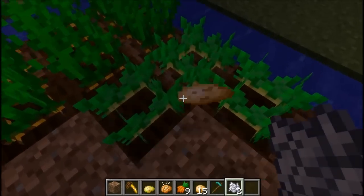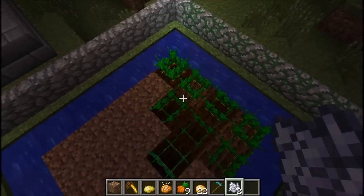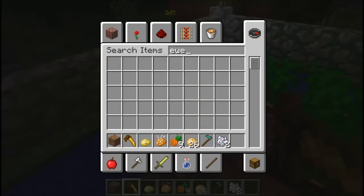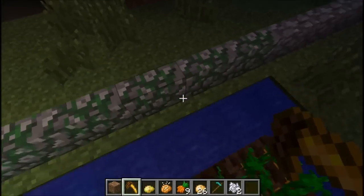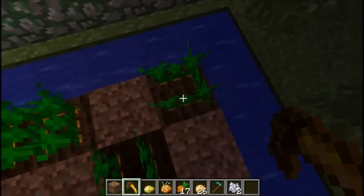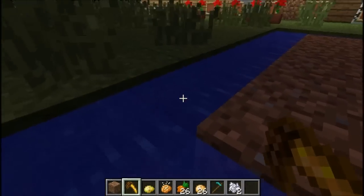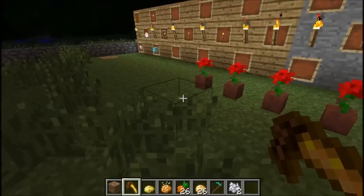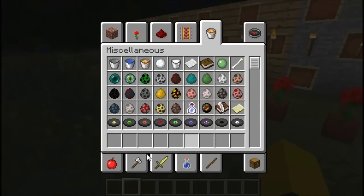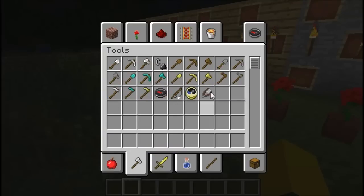I wonder how you get poisonous potatoes. Do they spoil? Maybe they spoil eventually. And the golden carrot - maybe you get a golden carrot. Maybe it's like a special spawn item. I don't know. So I guess that's how you get that stuff. Let's go on to the next new thing. They added food. Nothing new in tools.